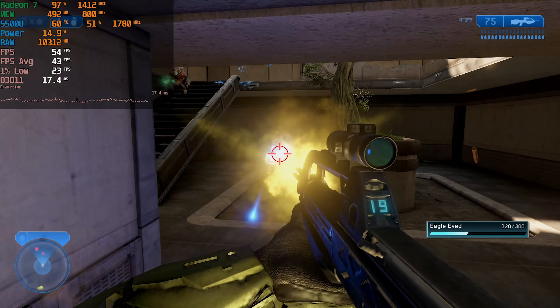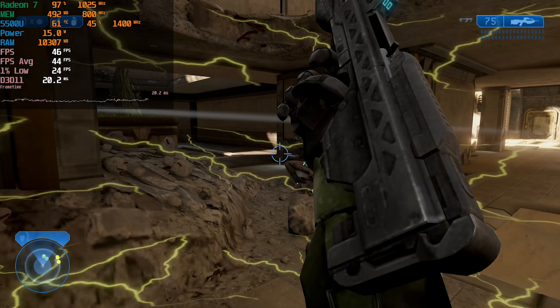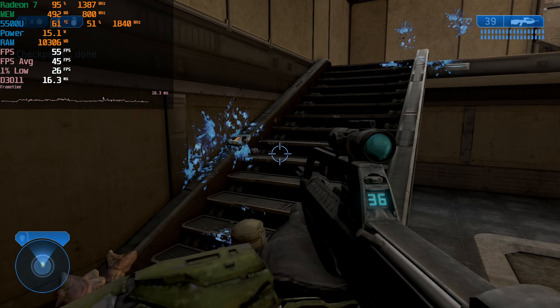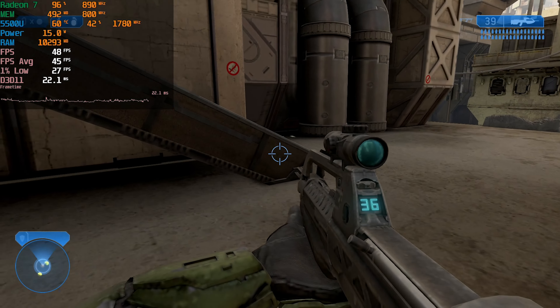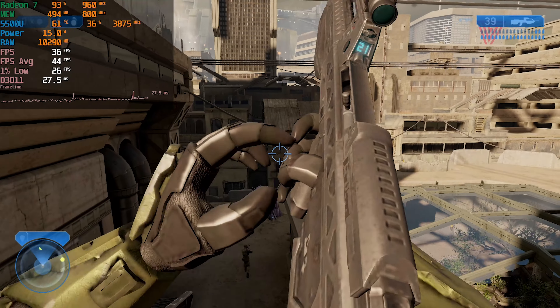With that said, the level of performance we're getting here at the stock 15 watt TDP is a little disappointing. Specifically in the 1% lows — the averages being 45 are acceptable, but it's the fact that the 1% lows are dipping below 30 that makes the overall experience really rough. If you're used to playing Halo with a controller that's what you plan on doing, you might get away with it, but with mouse and keyboard this felt really rough to play.